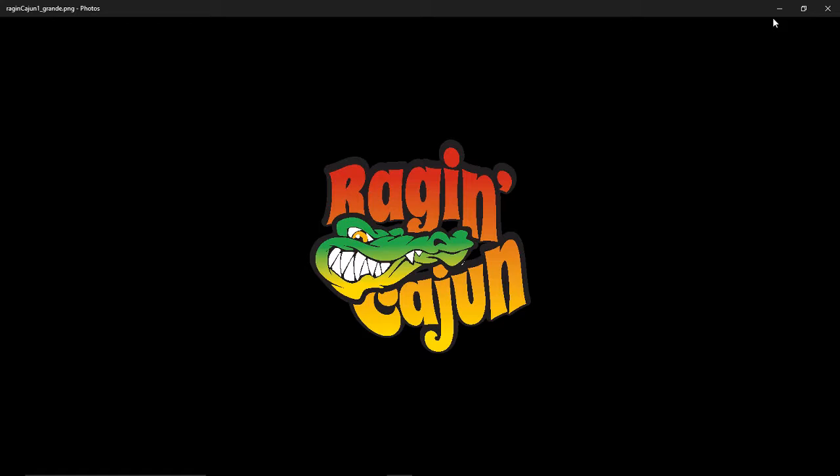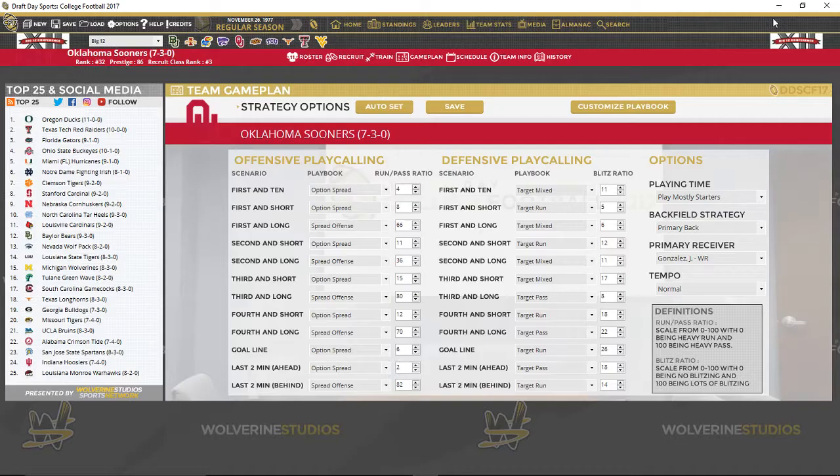Hey guys, RC here, back with the next episode of Let's Play Draft Day Sports College Football. We are playing as the Oklahoma Sooners, and we are attempting to recreate the Wishbone Triple Option offense from the glory days of the Sooners in the 70s and early to mid-80s.